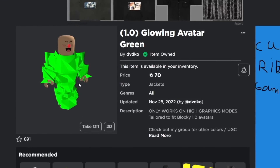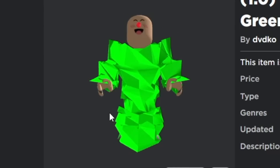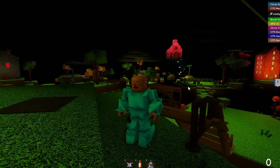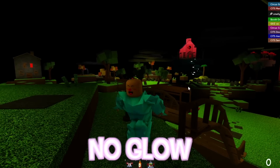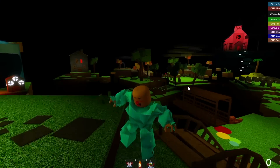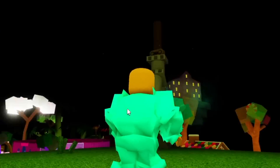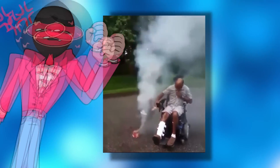Next up, we have the Glowing Green Avatar. It does look cursed — I'm pretty sure it is cursed. While standing in the shade, there is absolutely no glow coming from this monstrosity, but as soon as you step into the light, it does begin to light up bright, as if it were a firework on your body, which is very hazardous. Don't put fireworks on your body.